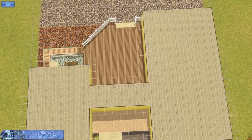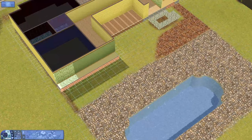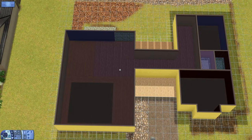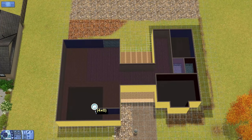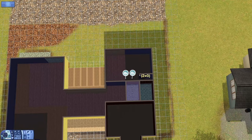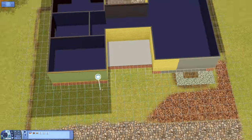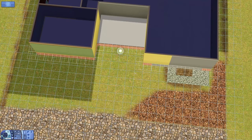Hi guys, welcome back to the channel, or welcome if you're new here. We are back with another Let's Renovate in Appaloosa Plains. Today we are doing Trotter Cottage, and this is built on 19442 Bobolink Drive — that's according to one of the Wikipedia sites for the Sims, so if that's incorrect, I do apologize.